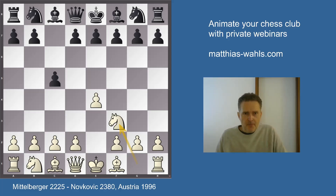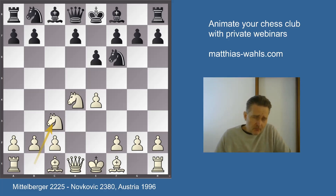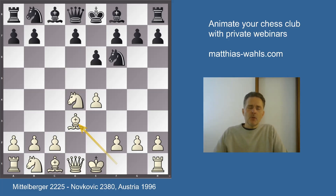E4 c5 — the Sicilian Defense. Nf3 e6 d4. White plays the open Sicilian. Nf6, and now as you know the normal move is Nc3, which was not chosen. Our man played Bd3. So after Nc3 — the main line played roughly 60,000 times in the ChessBase online database — black has three options. The best option is the four knight variation Nc6, but we also have the pin variation and finally the Scheveningen variation. By playing Bd3, white essentially avoids all this bunch of theory.